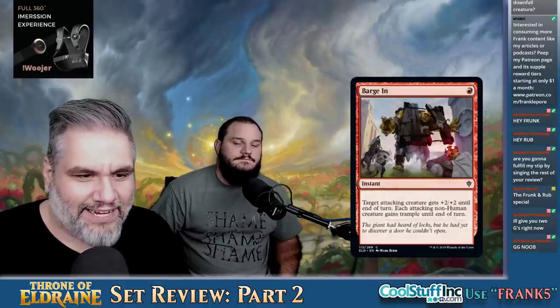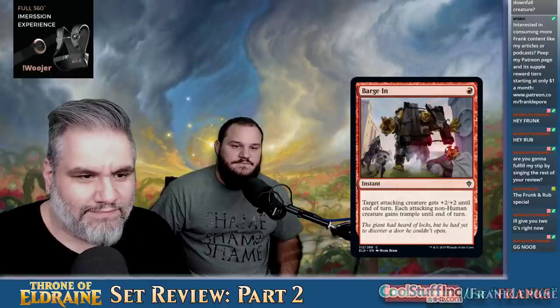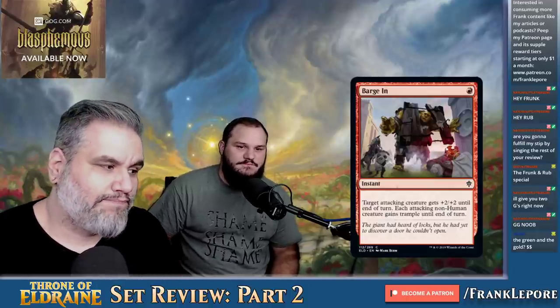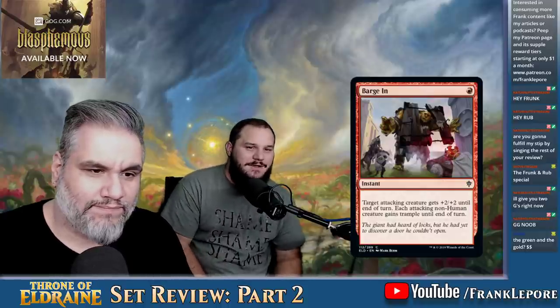Barjan: one mana, it's a hard-attacking creature that gets plus two, plus two until end of turn. And each attacking non-human creature gains trample until end of turn. Target creature gets plus two, plus two. So maybe it's okay. I think plus three, plus two is better. Trample's relevant, right? Skip it.